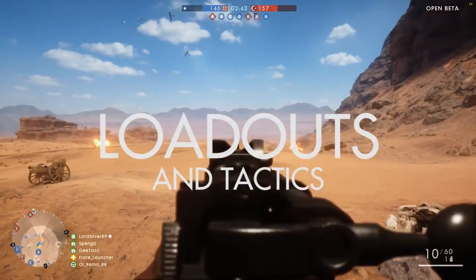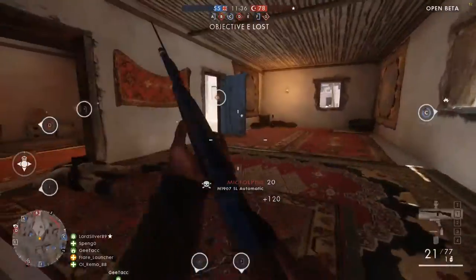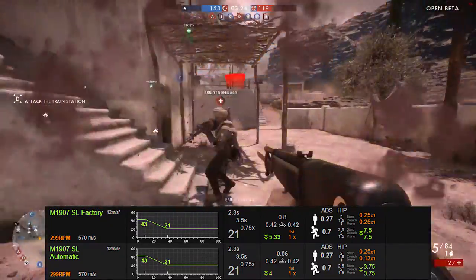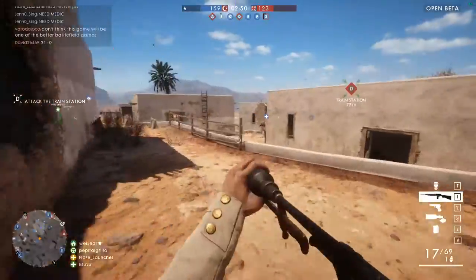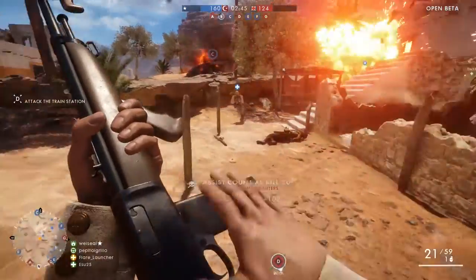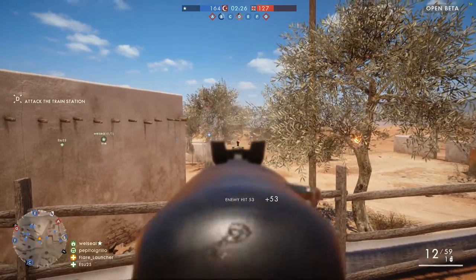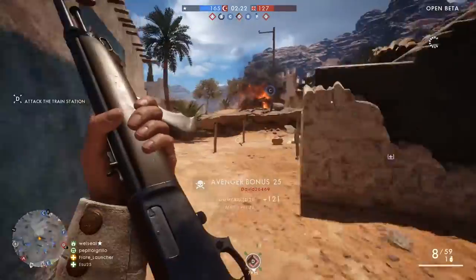Loadouts. The Medic can use four different primaries, with two variants of each. First, the M1907, an American Select Fire Rifle. This comes in two variants: Factory and Automatic. You'll want to use the Automatic, as it can fire in full auto and it has better control. This gun is my least favorite for the Medic, as it's not great past close-medium range, and submachine guns will beat it in close range. Its only strong points are the high magazine capacity and fast reload. For strategies with this gun, try staying stealthy and use it to flank enemies in tighter areas, like the town between C and D flags on Sinai Desert.